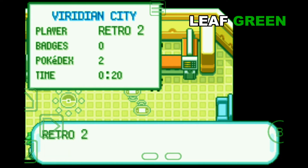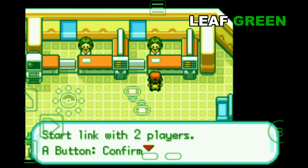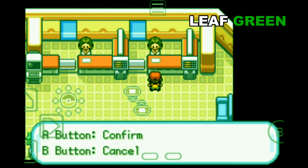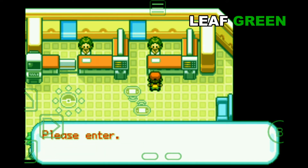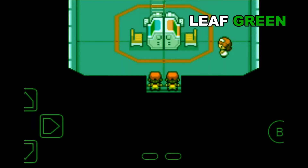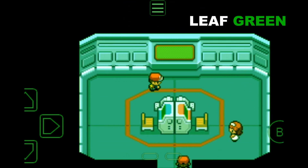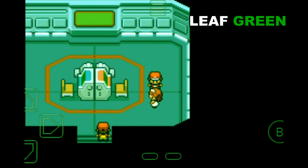I'm gonna save the game and then start link with two players. A button to confirm. Okay, this is happening. See? The left side — this is Retro 2 on the Leaf Green version.